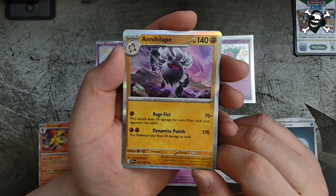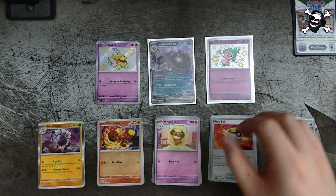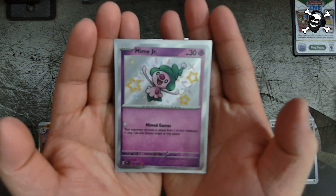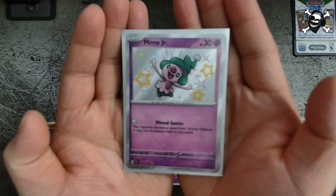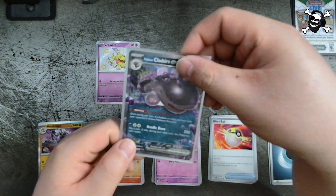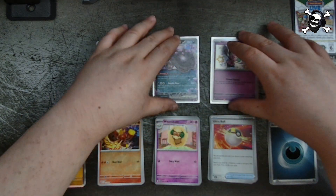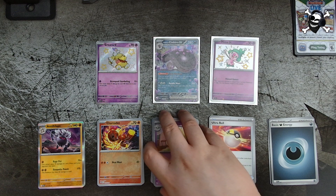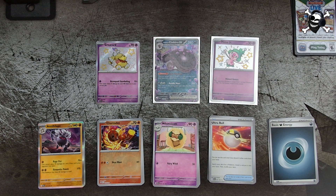That was actually really cool. That will do it everyone — we were actually able to find a shiny in this collection, which is really awesome. We also pulled a Clodsire EX which is also cool. If you liked it, leave a like and comment down below what your favorite card was that we pulled, or what card you're looking for in the Paldean Fates set in general. Hope you guys enjoyed, subscribe for more, and I will see you all in the next video — bye!